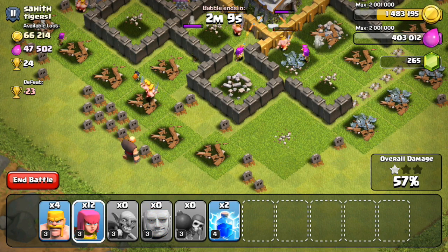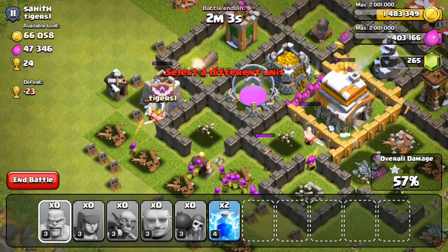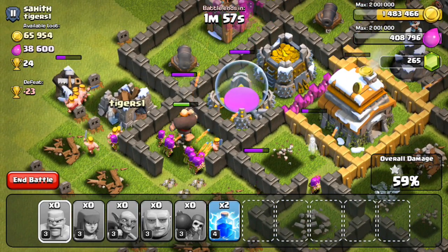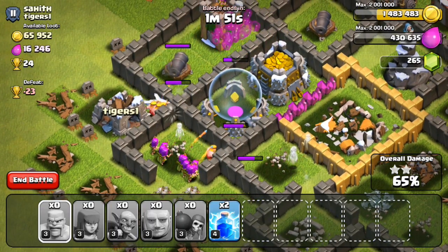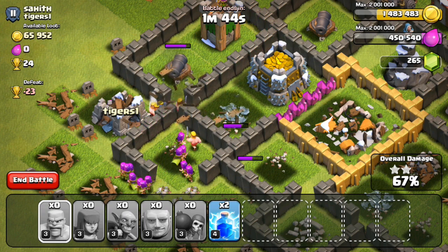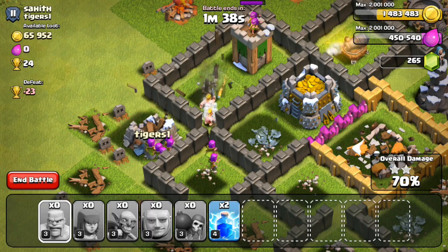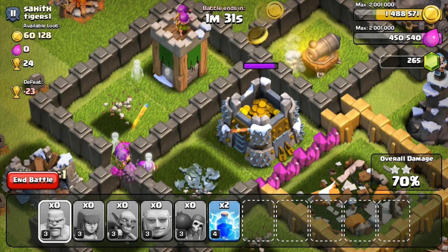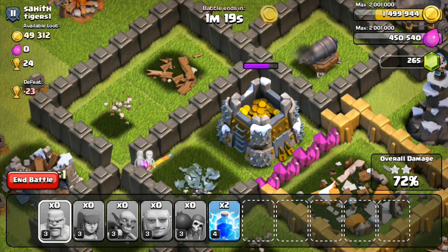Dropping troops now — I was hoping the wall breaker would be smart and go toward that intersection, but he went for an empty compartment instead. As troops run in, archers shoot over the top. We've already stolen over 10,000 just from those archers, and it looks like we can take down that elixir storage. Overall it's a pretty good raid — I attacked for resources and not stars. They got me a solid amount of gold, roughly 200 gold per shot.